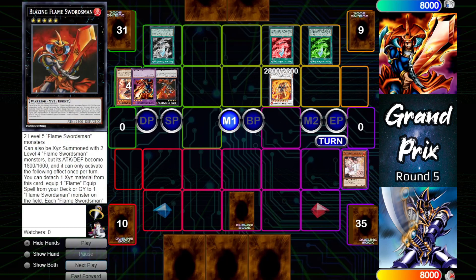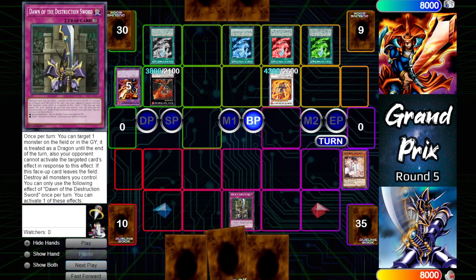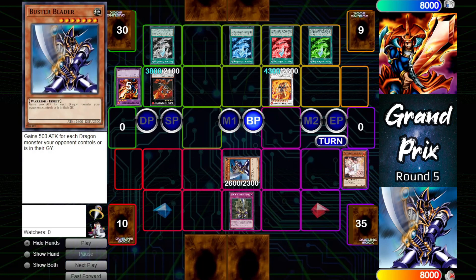Master Flame Swordsman on summon will equip itself with the Red and Green swords that are in the grave. Blazing Flame Swordsman uses its ability once again to detach a material and equip Master Flame Swordsman with the Blue Sword from the deck — so that is 3800 and 4300 attack respectively.